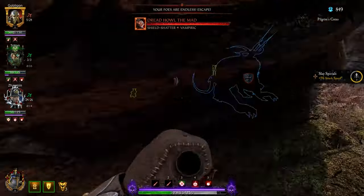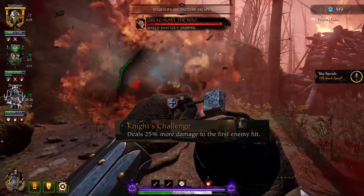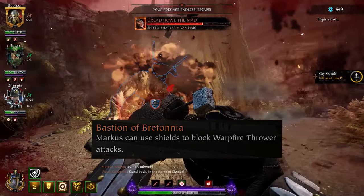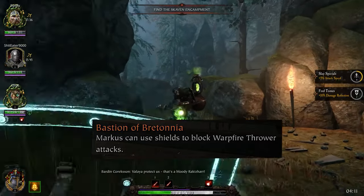GK has three perks: Knight's Challenge — deal 25% more damage the first time you hit an enemy; Thirst for Glory — increase movement speed by 10%; and Bastion of Bretonnia — Kruber can block Warp Fire Thrower attacks with his shield. You will never use that last one.